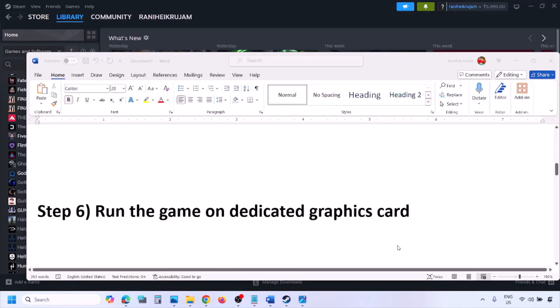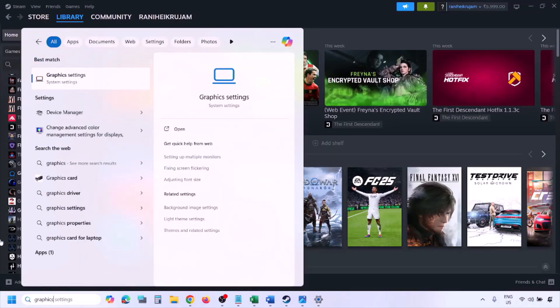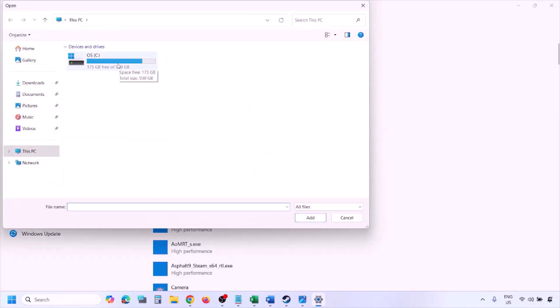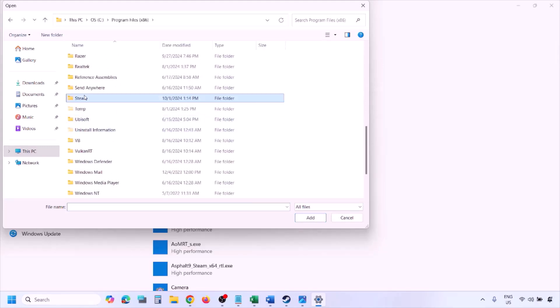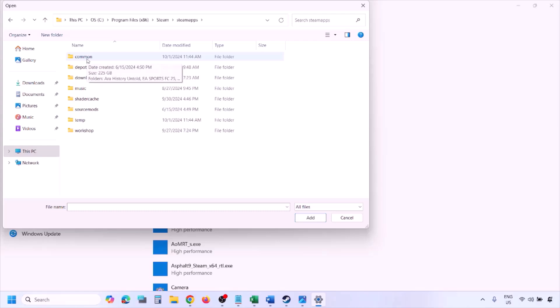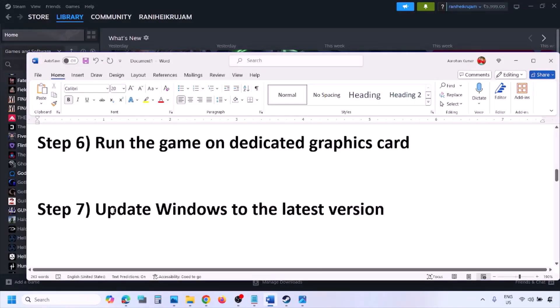The next step is to run the game on the dedicated graphics card. Type Graphics Settings in the Windows search box, go to Graphics Settings, click Browse, navigate to the game installation folder, open the Steam folder, SteamApps, Common, then the game folder. Select the game exe file, click Add. Once added, click on the game, select High Performance, and click Save.